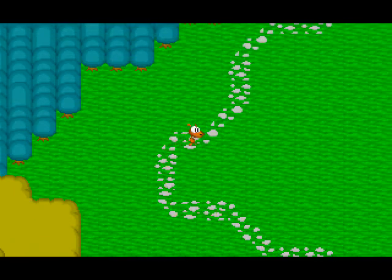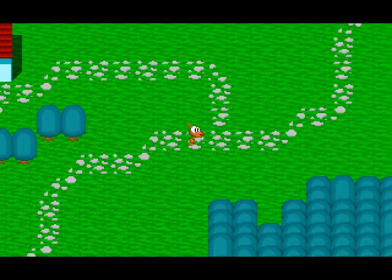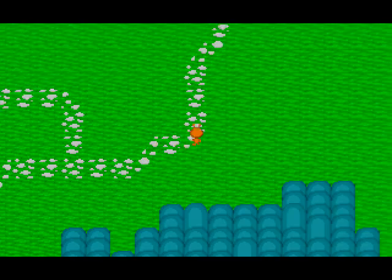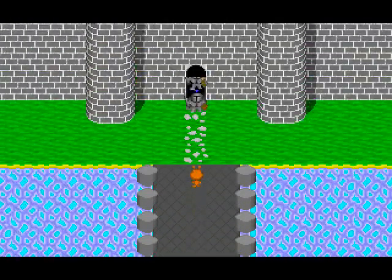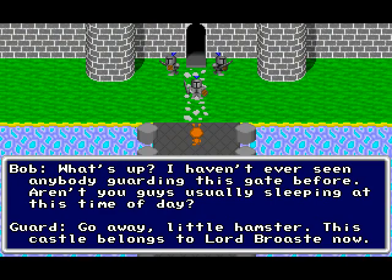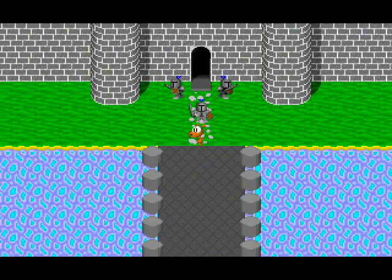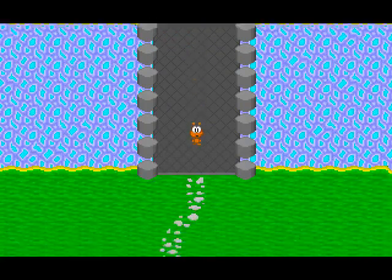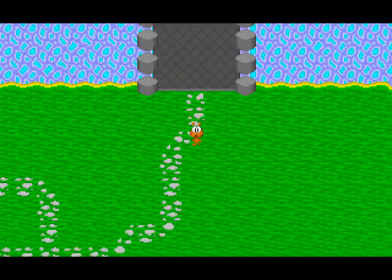There are random battles around here, which is why I'm sticking to the path. I have precious little time as it is. I'm probably going to end up skipping a lot of random battles in the future. So yeah, here's the castle. I haven't ever seen anybody guarding this gate before. Aren't you guys usually sleeping at this time of day? 'Go away, little hamster. This castle belongs to Lord Brost now.' So he's not going to let us in. Let's go back to James.